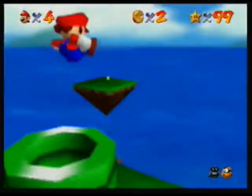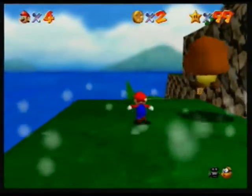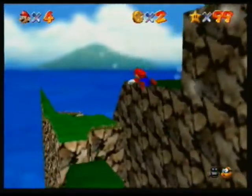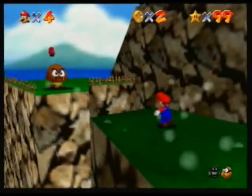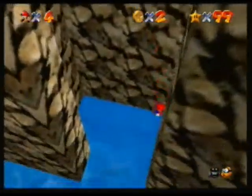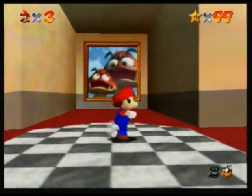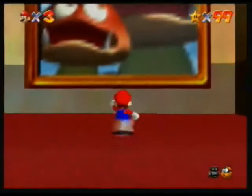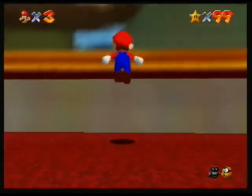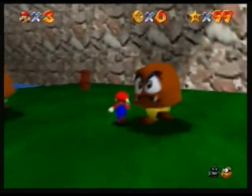So now we're getting Wiggler's 8 Red Coins. What you're going to want to do first is talk to the Pink Bob-omb, because you can't do this mission if you don't talk to the Pink Bob-omb. Then go back into Big World. Since we already got the Bob-omb guy, we don't need to go back into Tiny World, so we'll just start in Big World.